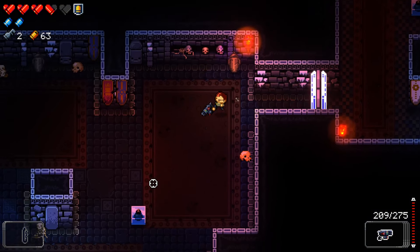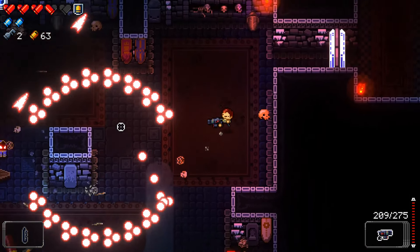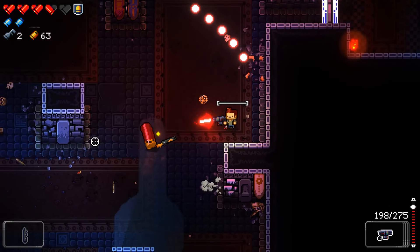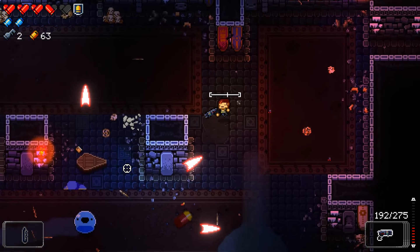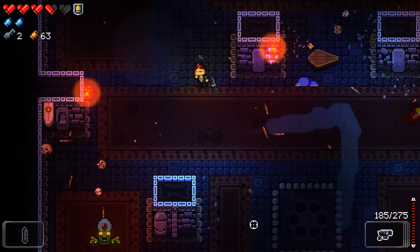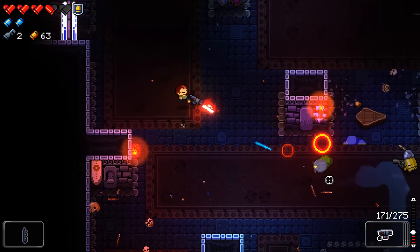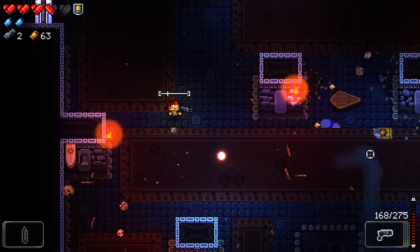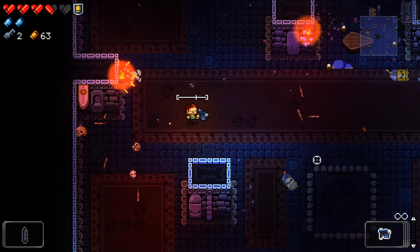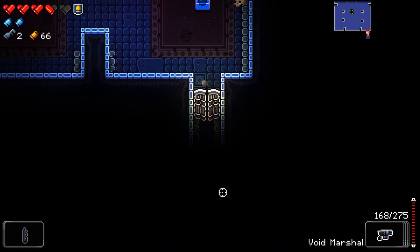We have the rocket table tech and two master rounds. Now let's get going. The farther you get the harder the enemies get - they start being able to do more things which can be problematic. I don't even know what their attacks are, I'm just trying to not get killed. We can use our rogue special on this little punk. I think I froze him - I saw some of the frost bullets come out. Alright, switch back to void marshal.